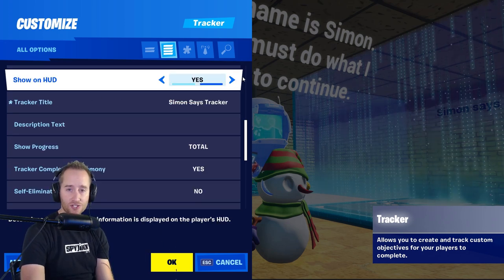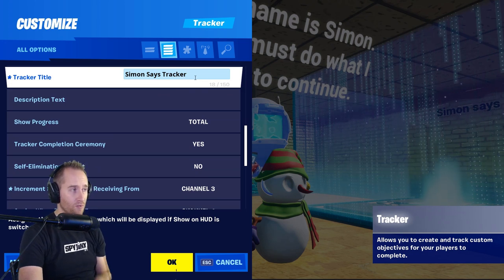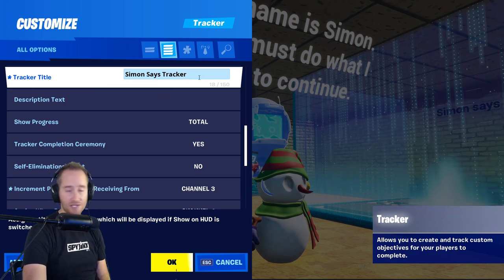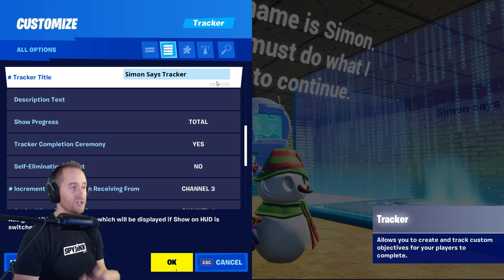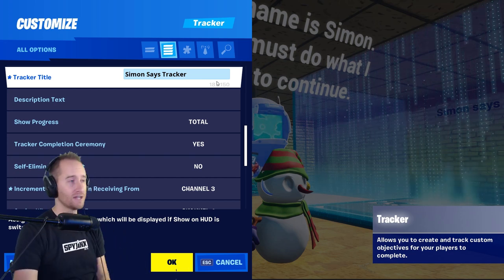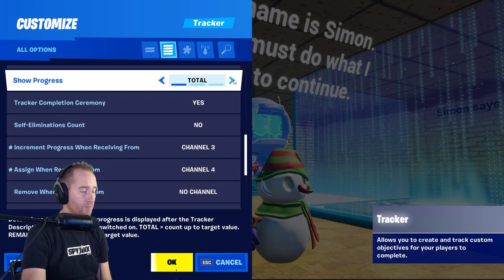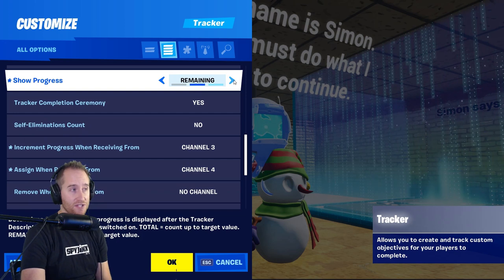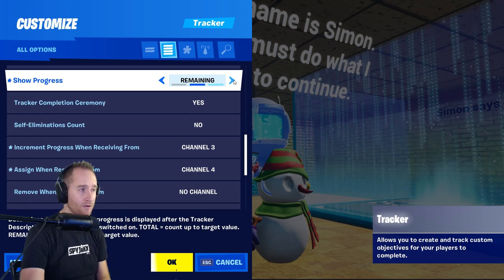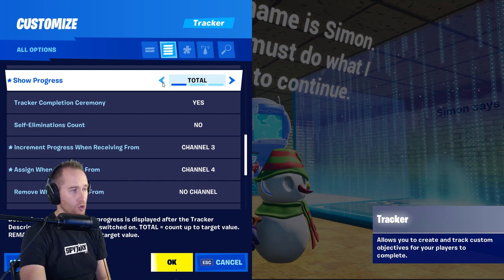You can make it appear on your HUD or not, and change what the title says - mine said 'Simon Says tracker.' You can set it to anything up to 150 characters. You can show the progress as the total or whatever is left, so it could be counting down 3, 2, 1 or counting up 1, 2, 3. Mine was showing the total.